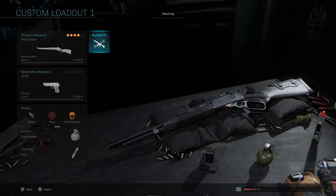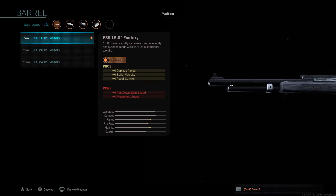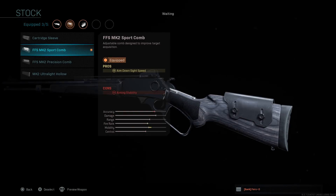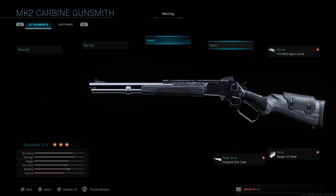Last but not least, we have the MK2 Carbine — basically the lever action. For this one, you don't even want to completely deck it out. I personally didn't use the FSS 18 inch factory barrel, though I do recommend it on bigger maps since at longer distances you'll get more hit markers. But for this video's aggressive close-quarter gameplay, that's why I left it out. You don't have to touch anything on the top four attachments. For the stock, put the second option — the FFS MK2 Sport Combo — it helps you zoom in quicker. Perk: Sleight of Hand. Rear grip: Stippled Grip Tape.